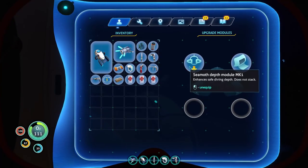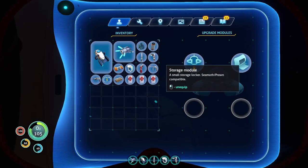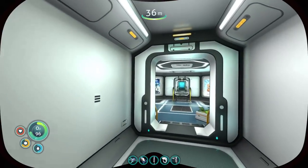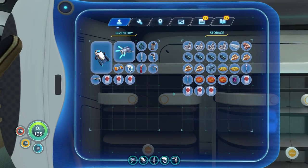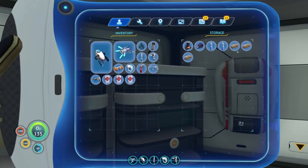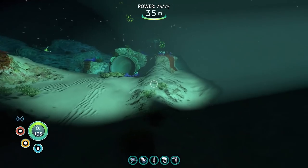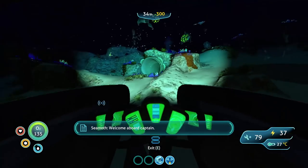Also, the depth module we got actually works for the Seamoth. We got that one. But the storage module actually works for the prawn suit, and this one doesn't work for this — that's strictly for the Cyclops, which we are missing one whole piece, but I'm hoping in this episode we actually get that whole piece. Are we actually out of water now? Oh, I think we are. There's a titanium ingot right there. Let's just take these. Let's just drink it. So yes, I'm going to go collect some stuff. We have this little storage module right here — bada bing, bada boom. Perfect for collecting titanium.